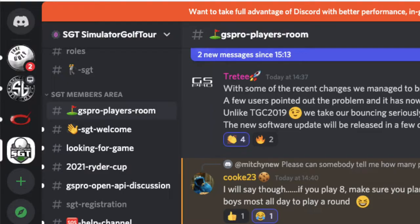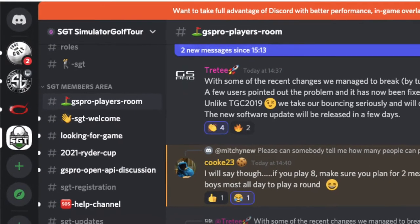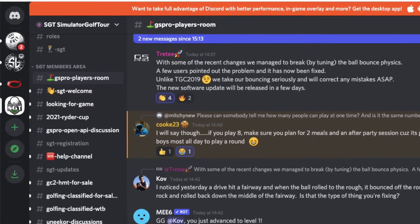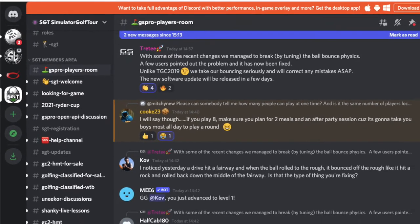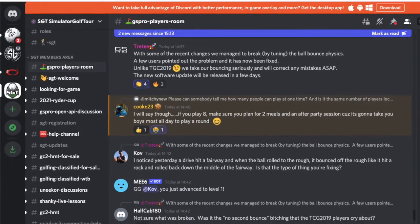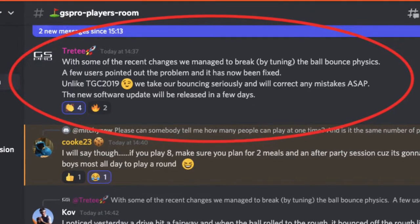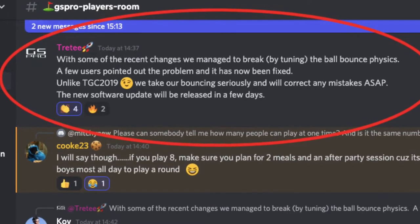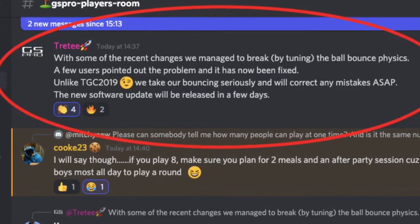Although Pro Tee, who made the Golf Club 2019, are pretty good at getting back to you if you've got any issues, GS Pro actually trumps the Golf Club in terms of customer service. GS Pro has a Discord channel called SGT Simulator Golf Tour, and the members on there are very active and amazing at helping you troubleshoot any problems. GS Pro are also constantly updating the software and they listen to their community about what upgrades they would like to see in future releases.